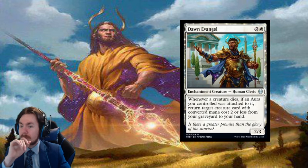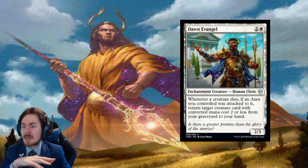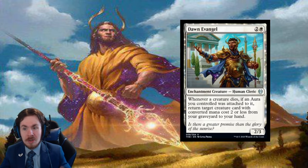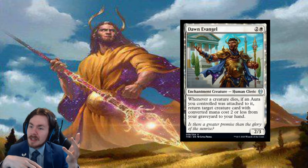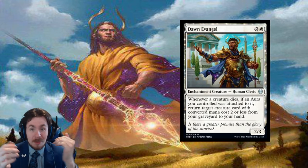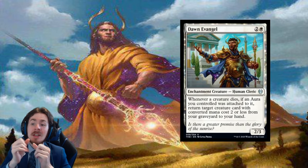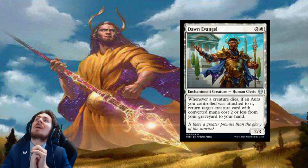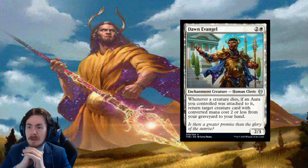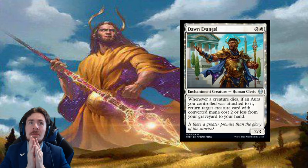Dawn Evangel: 3-mana 2/3 enchantment creature. Whenever a creature dies, if an aura you controlled was attached to it, return a creature card with CMC 2 or less from your graveyard to your hand. If it was to the battlefield, this card would be fantastic. It does trigger constellation effects and a 3-mana 2/3 body is better than a 3/2 at that cost. But it's trying to reduce the downside of auras being 2-for-1'd, yet you don't even put the card back on the board — just back to your hand. It can't be a big creature. I don't feel like this is actually going to see any play anywhere.